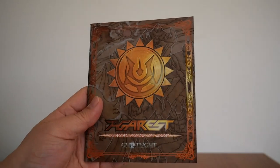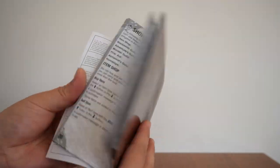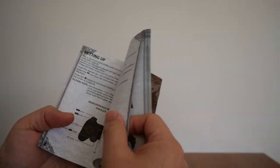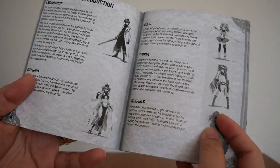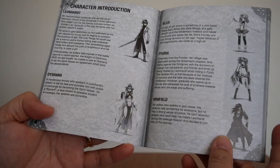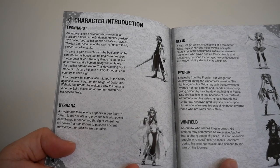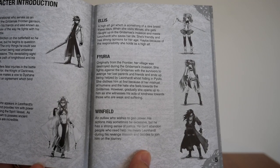The booklet itself — there's the back, nothing too special. If we open it up, there's the usual stuff: parental controls, health warning precautions. We've got the setup, the story. The character introduction: you've got Leonhardt, Deshauna, Ellis, Furia, Winfield. You can pause and have a read about it.